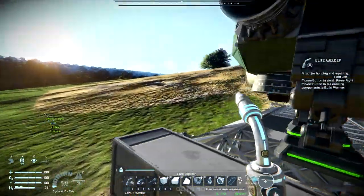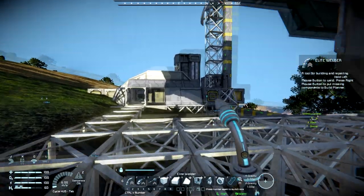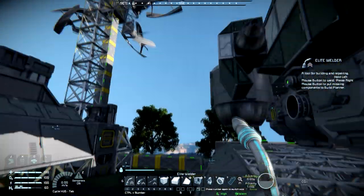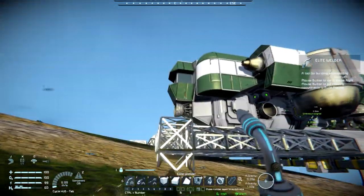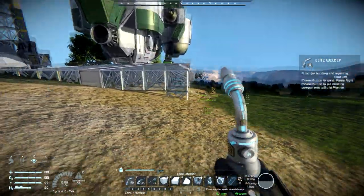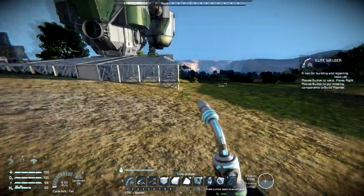That gets us most of what we were trying to get done today. We've expanded our base a little bit and we have some additional defenses, which is good. I am really worried about it shooting our power generators, but we'll see how that works out. I'll probably end up putting another tower out away from the base a little bit — run some piping up here and have a little defensive gunnery position to help keep the area a bit safer.